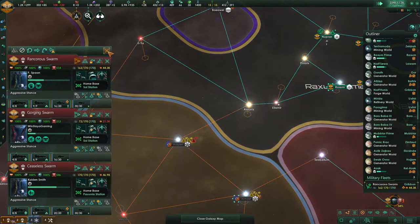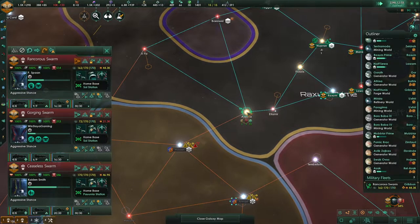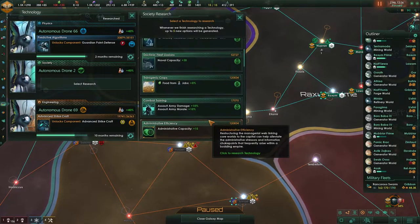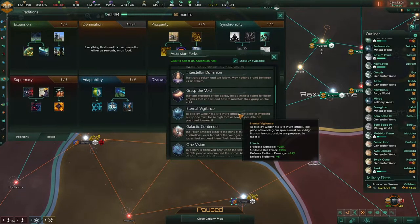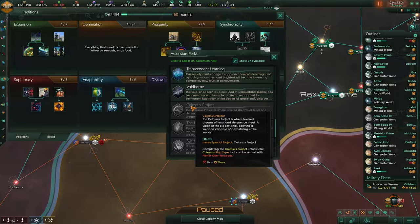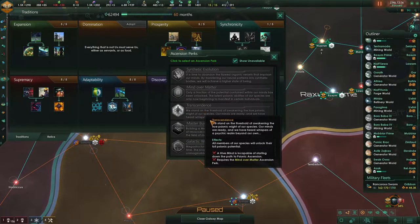They can't jump in here, which is okay. Let's wait — and now go. An ascension perk is now available. I think food from jobs would be quite ideal right now. We could go for voidborne and the colossus project — I don't need planetary killers, and I don't want to get rid of everything on a planet since that's food, which would be bad.